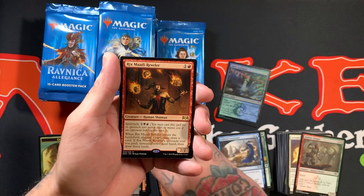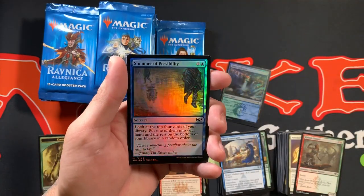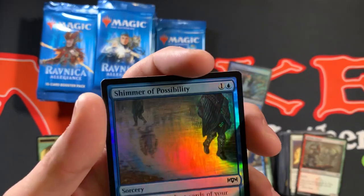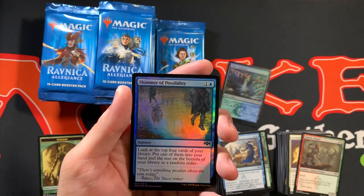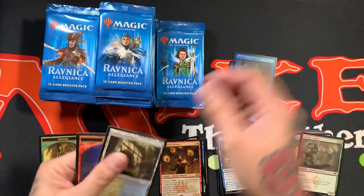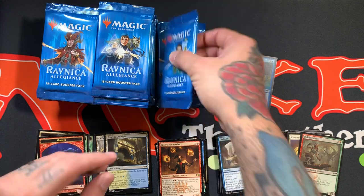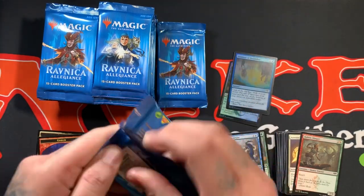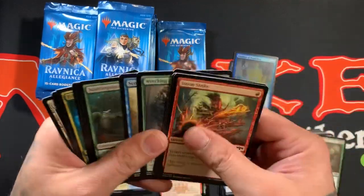Rakdos Ringleader. Ooh, with a Foil Shimmer of Possibility — that looks really cool, like it has little cut marks all over the ground and everything. So I really like how the foils came out in this set. Probably they didn't even do anything different from Guilds. It's just me opening them and going, ooh, look at this — it's shiny and new.